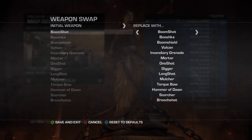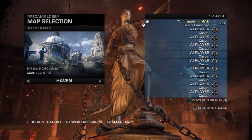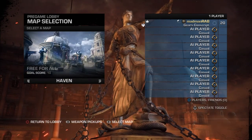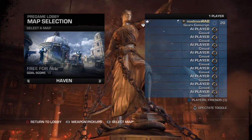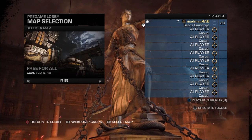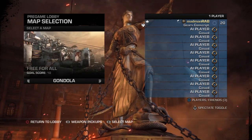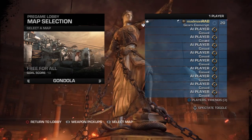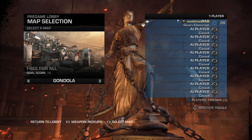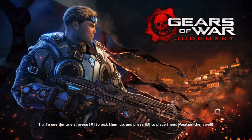You can mess about with the weapon pickups if you want — that doesn't make any difference. You do not have to do Haven, that's just a downloadable map. The required maps are Gondola, Library, Rig, and Streets. Do that for Free-for-All, Domination, and TDM, and once you've done that, just win an extra six on TDM to get 10 total. There you go — a very easy 60 gamerscore. Hope this helped and I'll see you next time!